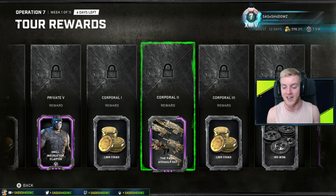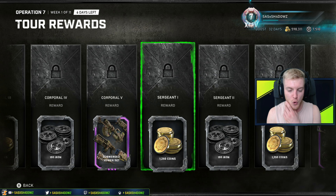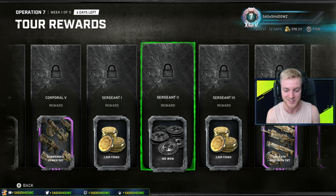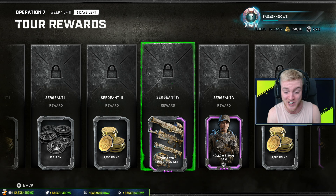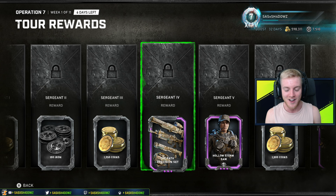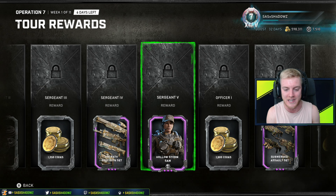Moving on from the awesomeness of the Carmine family, we have a thousand coins, the Path Assault Set, a thousand coins, 100 Iron, the Submerge Power Set, 1250 coins, and then my all-new main COG character that I am definitely going to be rocking on stream - we have the all-new Holostorm Sam character skin, which is just another massive story-driven Gears character skin now available in Gears 5.